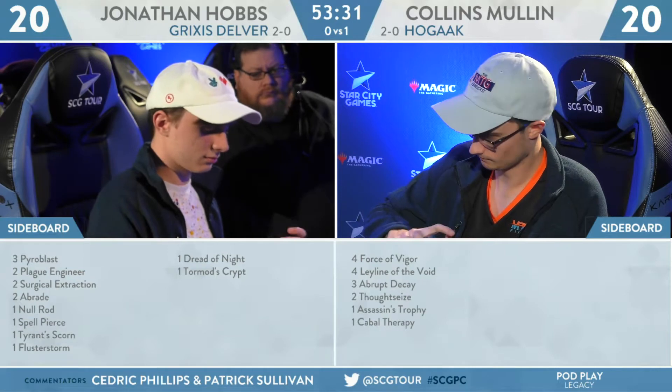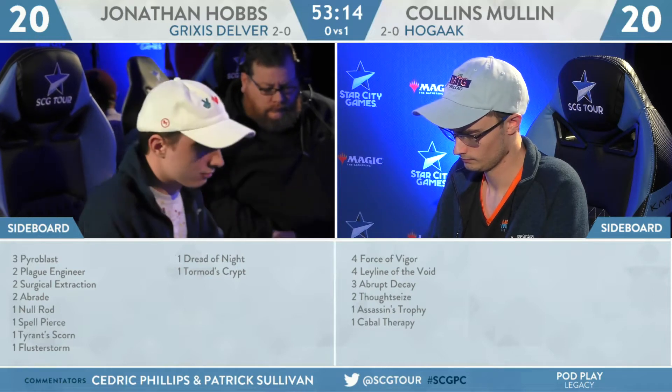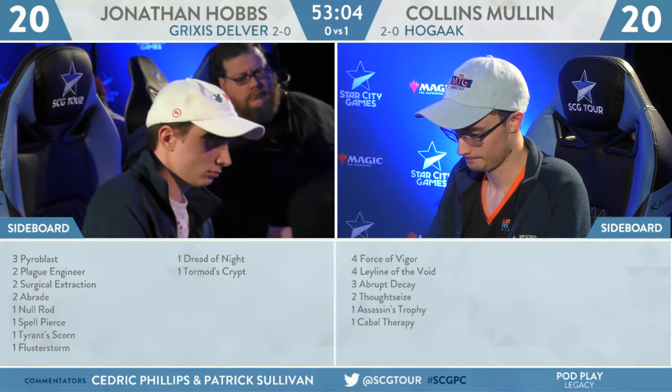Hogak up a game over Grixis Delver as we look at the sideboards. For Hobbs: three Pyroblast, two Plague Engineer, two Surgical Extraction, two Abrade, and one-offs of Spell Pierce, Tyrant's Scorn, Flusterstorm, Dread of Night, and Tormod's Crypt. The Tormod's Crypt and two Surgical Extractions stand out as graveyard interaction. Plague Engineer is okay in this matchup — enough zombies floating around to meaningfully shrink. For Collins Mullen: four Force of Vigor, four Leyline of the Void, three Abrupt Decay, two Thoughtseize, an Assassin's Trophy, and a Cabal Therapy.